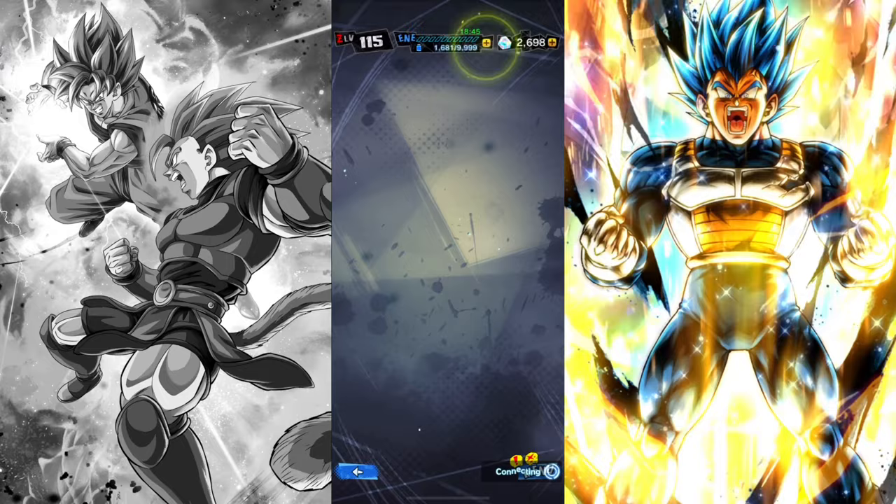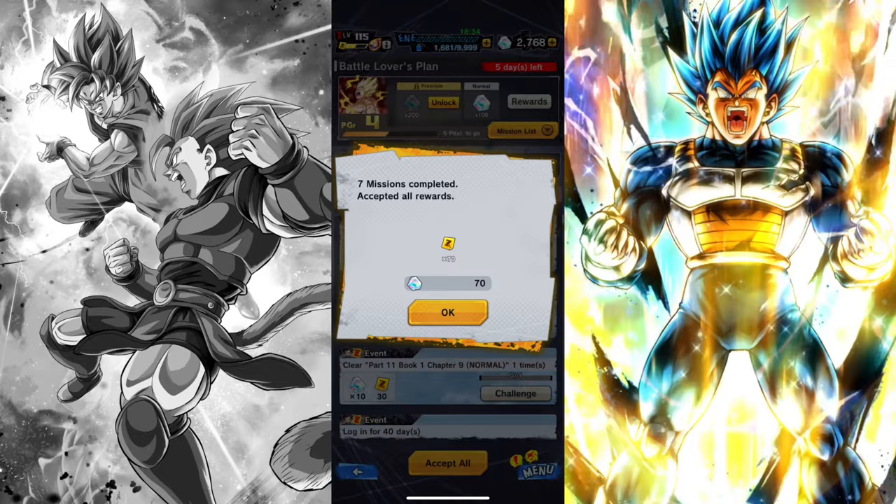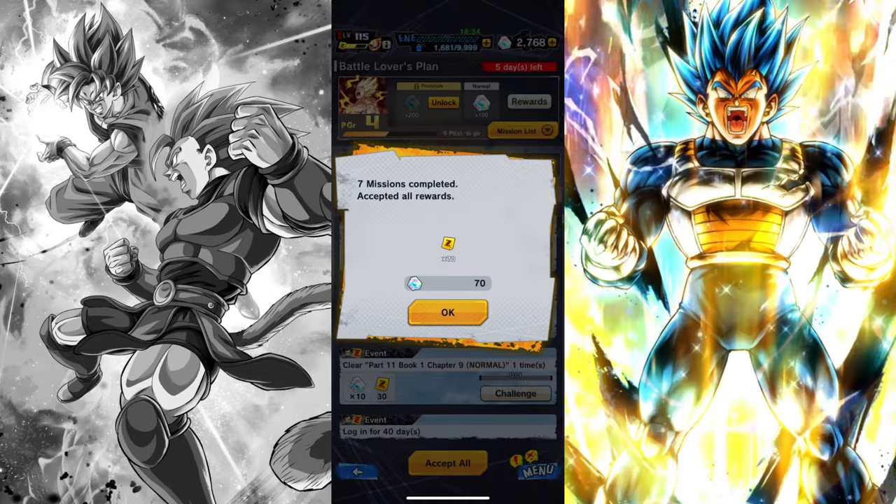Now press Mission, then go to Z Missions and look at all the Chromo Crystals. Just press Accept All and you will get a lot of Chromo Crystals. So that's it — just keep repeating everything over and over again and you will gain thousands of crystals in minutes.